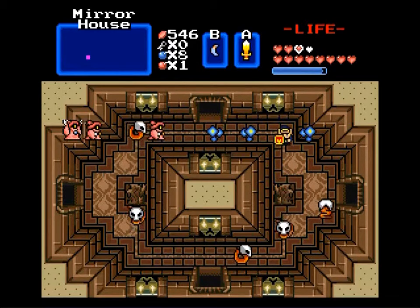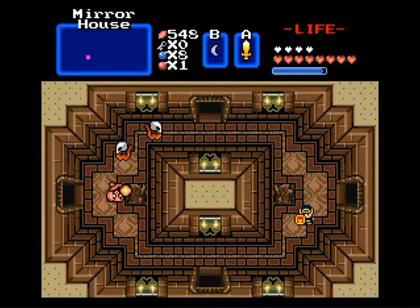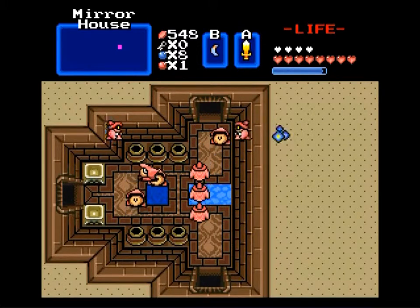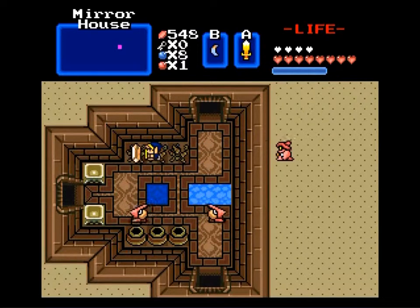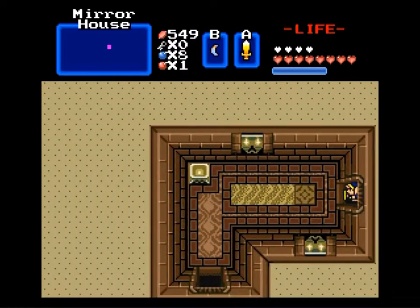Something I mentioned in the previous video — now that I have more hearts, I'm doing less skilled playing because every hit doesn't seem to count anymore. It's more like, I could tank the damage, so might as well, right? So my playstyle is getting a little sloppy as a result. Obviously I'd be dead like three or four times over by now.